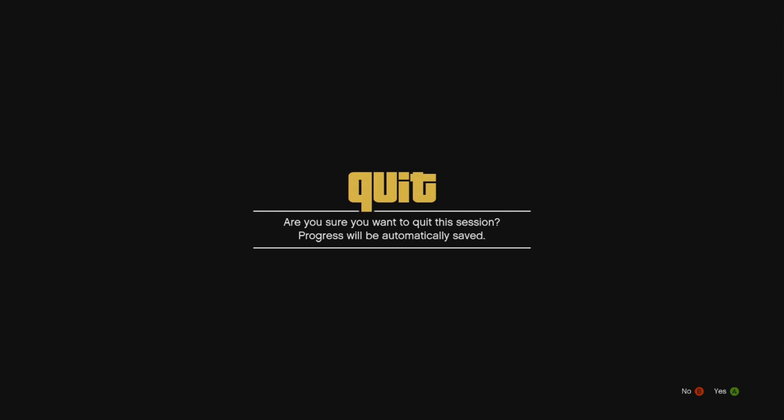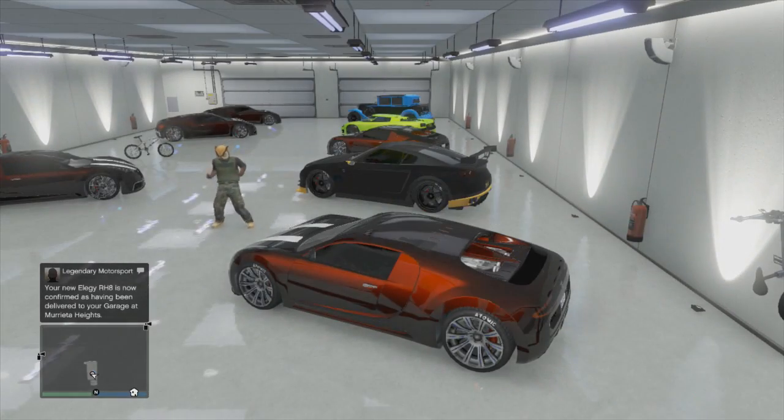You just keep doing it over and over again. As many Elegies as you have, you're going to keep replacing those Elegies. So with an empty garage you're going to have more duped cars that are able to sell. If you can understand that — slow it down or rewind it if you have to.